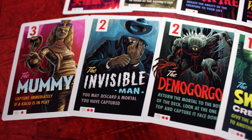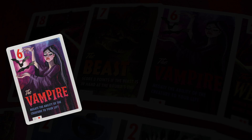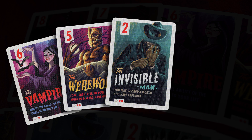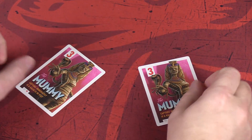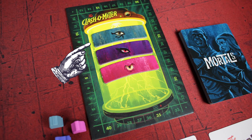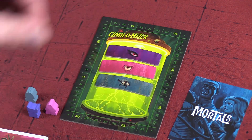The creature with the highest strength gets to snatch their mortal card first, and so on down the line. But each creature has an ability, and many of these abilities will trigger before snatching any mortals, goofing up everything. The vampire negates the creature ability to his left. The wolfman makes a player to your right discard a creature card. The invisible man lets you discard one of the mortals you've captured — likely a negative point scoring mortal. And the invader lets you snatch two mortals, leaving somebody unable to take anyone. Whenever there's a tie, you go to the clash-o-meter. The player with the token higher on the meter breaks the tie, and at the end of the round, the clash player who won moves to the bottom, changing the order for the next clash.